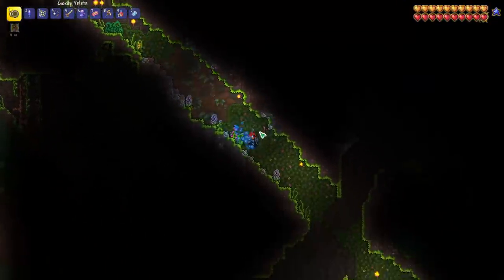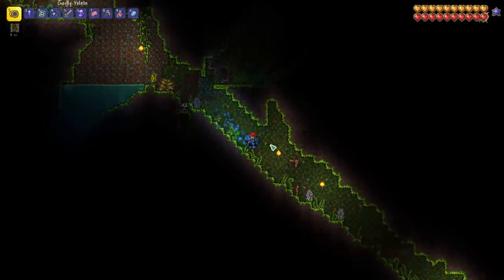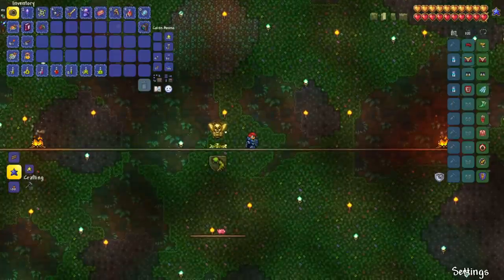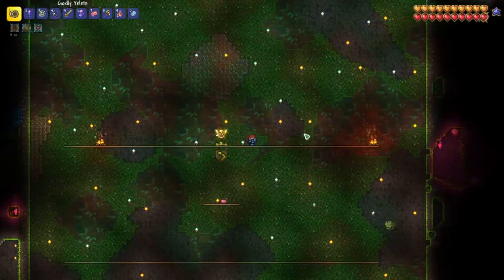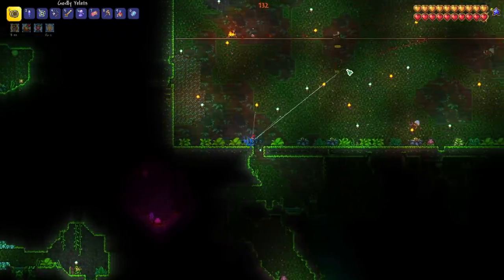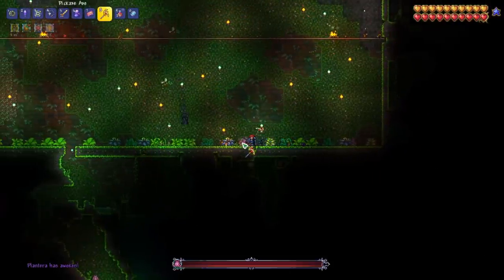Now that we've got everything ready to go, I think it is time to fight Plantera. Between the light discs and the Yelts I think we should be good to go, but we'll just have to see — this could be a pretty tricky fight. One thing I like to do before any boss fight is zoom out all the way — that gives us so much more visibility. We've got everything we need for our arena, the only thing we don't have is honey. And we have a Plantera bulb at the bottom of the arena, so let's start this up.